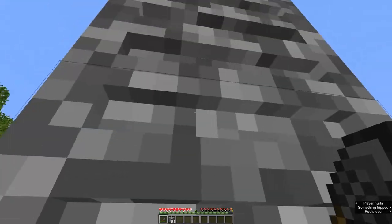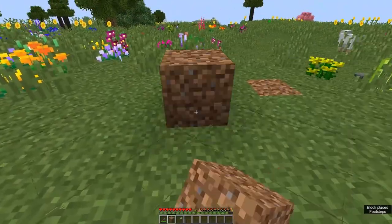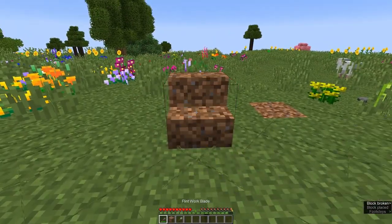Also, watch out! Some animals, like horses and buffalo, can climb these ladders. You can shift-right-click on dirt or dirt paths to make stairs.